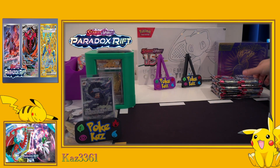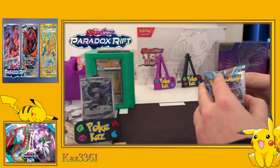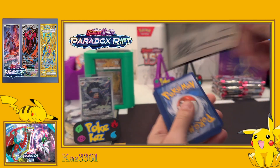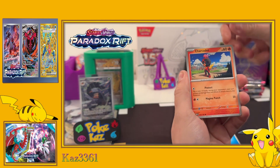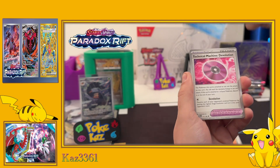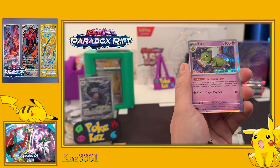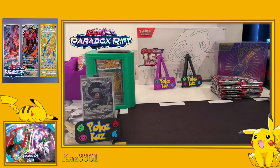I'll pop that on there to showcase what we've hit so far. Into the Garchomp pack art - is it a sign? Is there a gold Garchomp hiding inside? Code cards for you guys. We've got water energy, Sharpedo, Swablu, Hariyama, Wiglett, a Technical Machine, Exploud, Mela, Ambipom, Dragonair, and a Zatu holo.